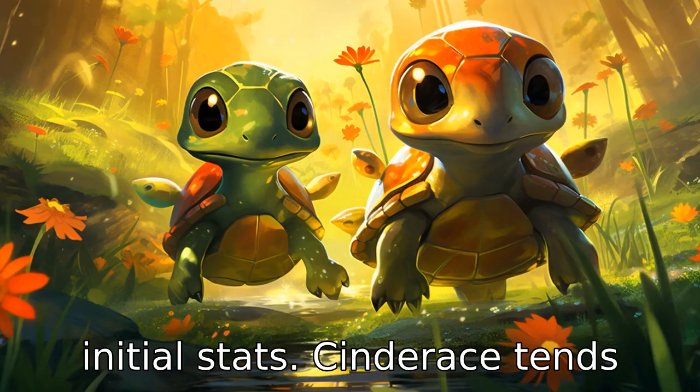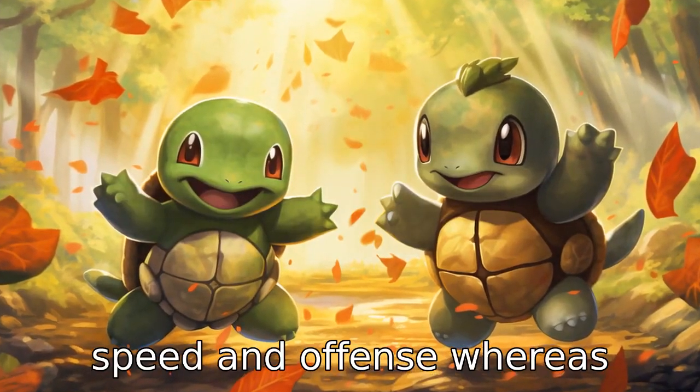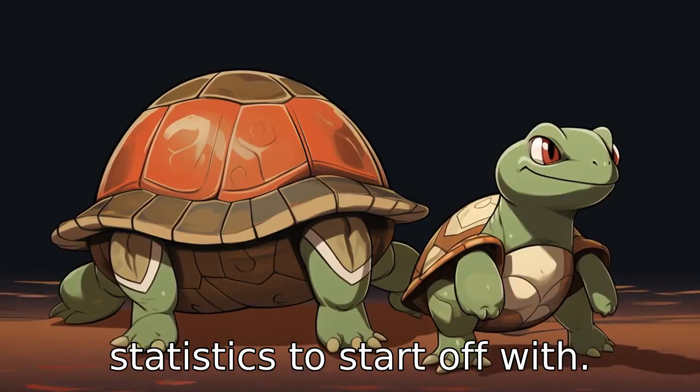Difference seven is in their initial stats. Cinderace tends to have higher statistics in speed and offence, whereas Turtwig has higher defence statistics to start off with.